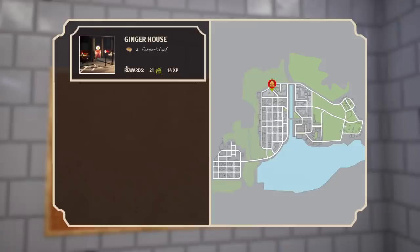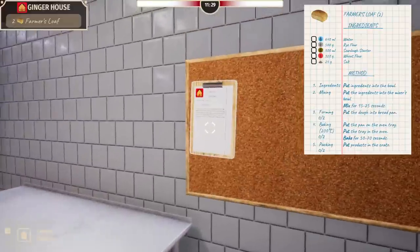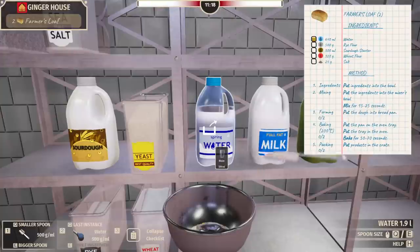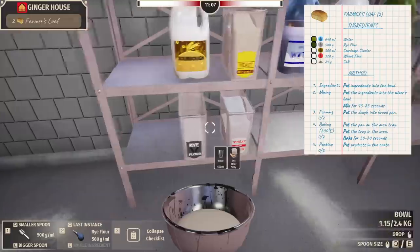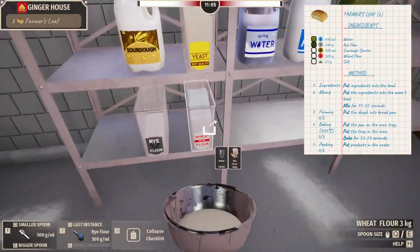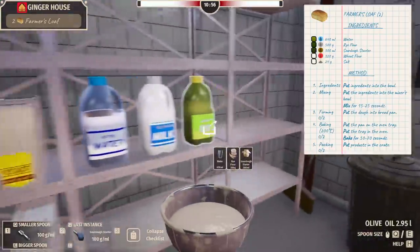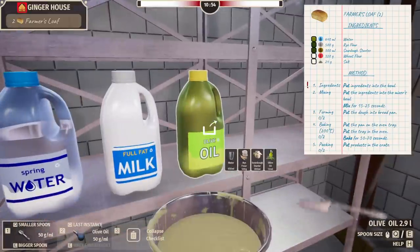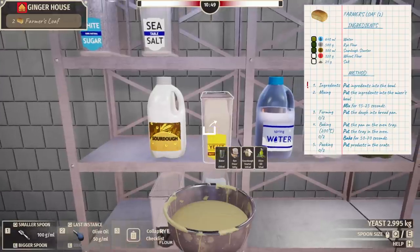We're not building a gingerbread house — we're delivering it to the gingerbread house. We need two farmer's loaves. Coming right up — don't know what I need for that but the recipe will tell me. 640 grams — let's just do 650, that's close enough. Rye flour... what is that oil? Oh no, that's sourdough starter — I didn't realize that was a thing. Let's throw some of that in there, and some oil for good luck.